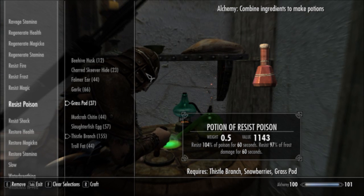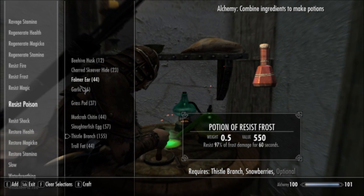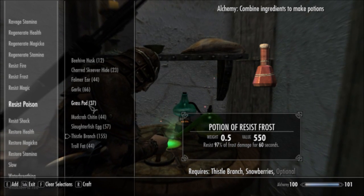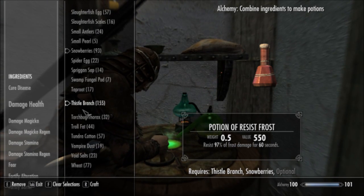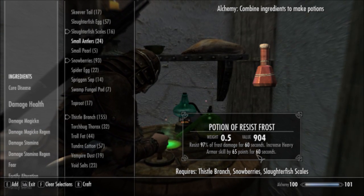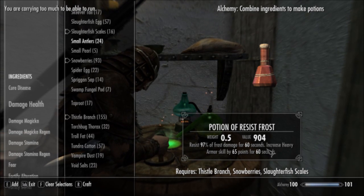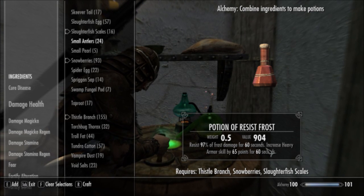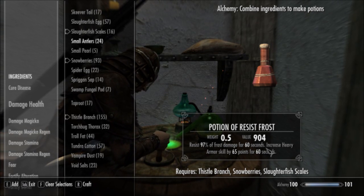This design actually has a nice little interesting side ability to it. If you replace the Grass Pod with Slaughterfish Scales, you get Frost and Heavy Armor. So that's kind of interesting — it can give you the ability to have Fortify Heavy Armor, because Heavy Armor is another one of those abilities that's kind of hard to pick up. So keep an eye out for that.